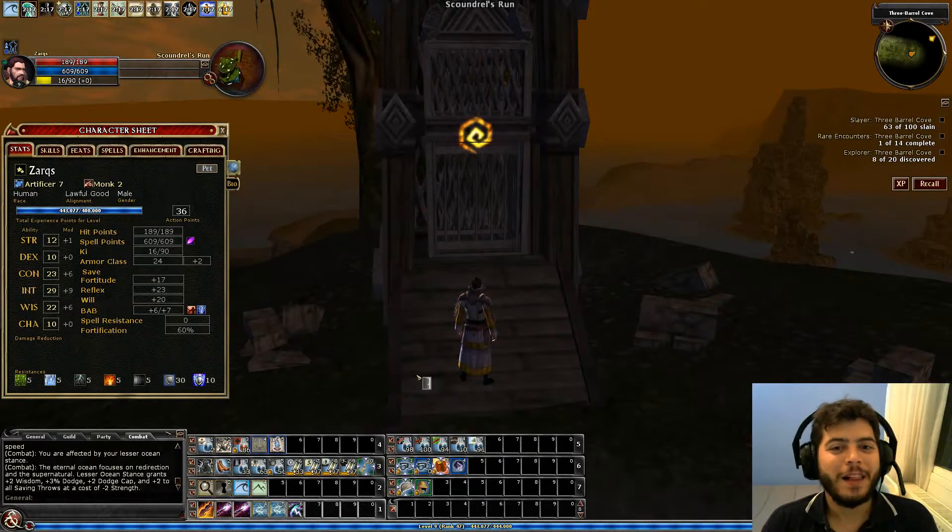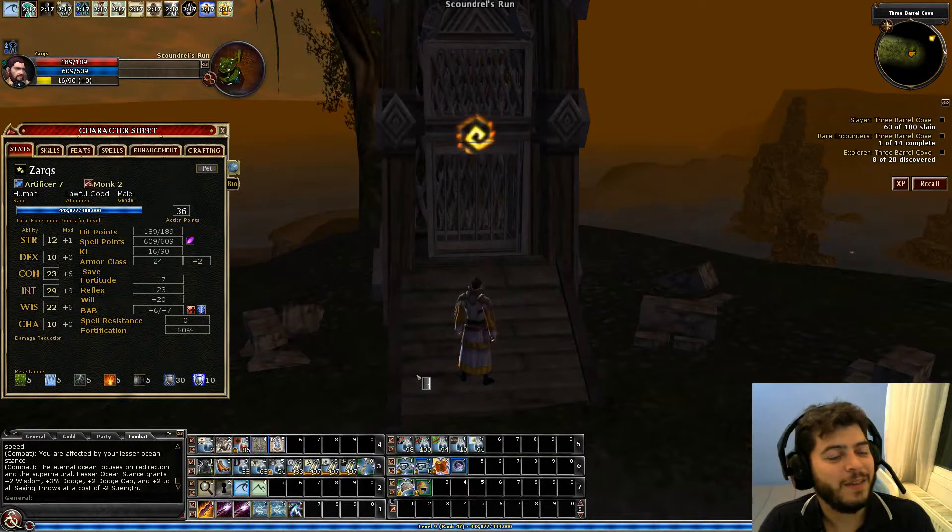Hello and welcome! This is episode 3 of my series Let's Play an Electric Critzilla Artificer, a build made by Telomer, and here I am at level 9.